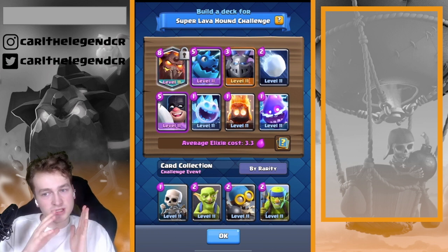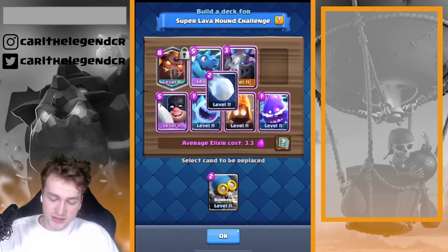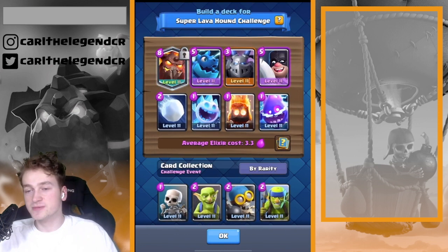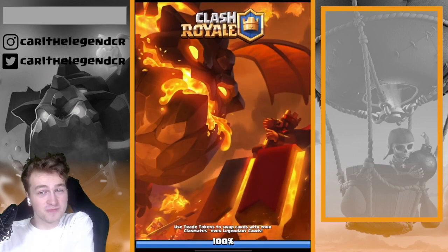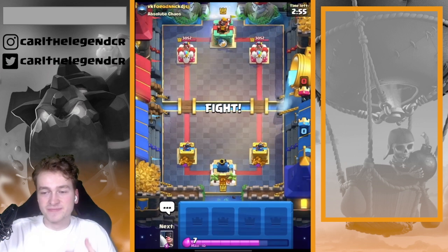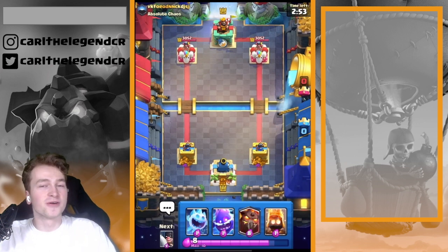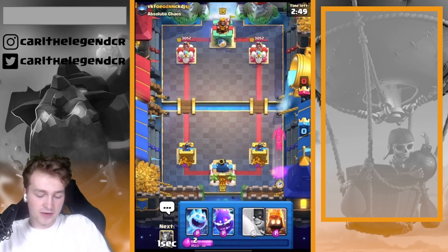We are using the Executioner because Executioner is so broken. Also the Electro Dragon and the Mega Minion. We are using so many cheap cards to cycle as fast as possible back to the new Super Lava Hound, because the more often you can play the Lava Hound the better. You can use the Lava Hound more often, so we're going in with the Super Lava Hound.